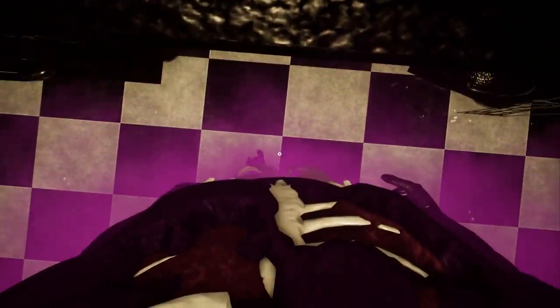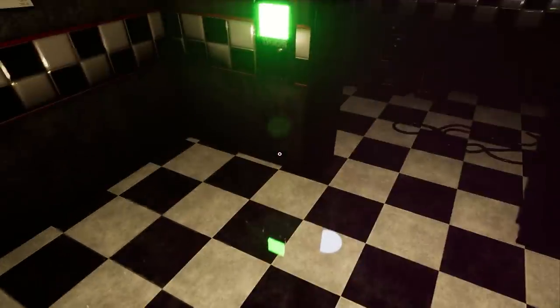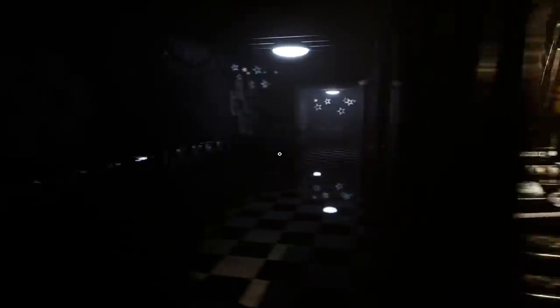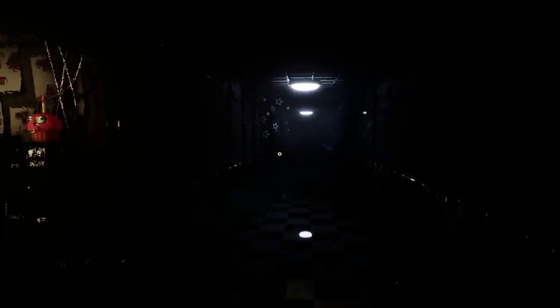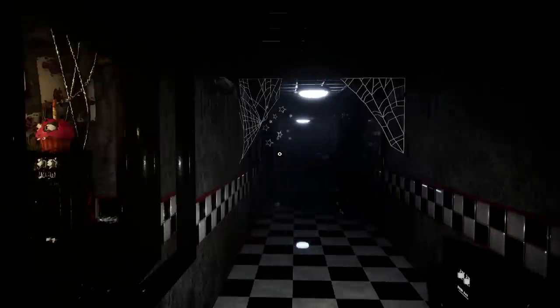Wait, what — whoa! I thought the game froze, but I looked down and — look at this — my body. Am I the Purple Guy? I think I'm playing as the Purple Guy! It said F for flashlight — it's not working. Oh, I've gotta pick it up first. Okay, there we go. That's probably why it doesn't show our arms — we're literally the Purple Guy.